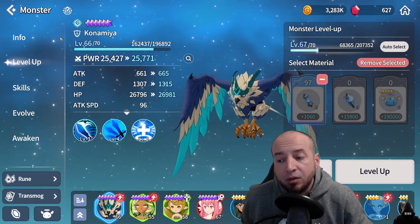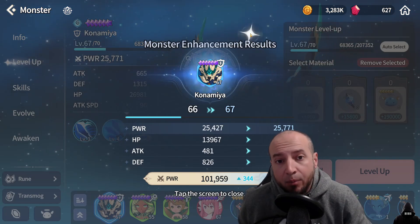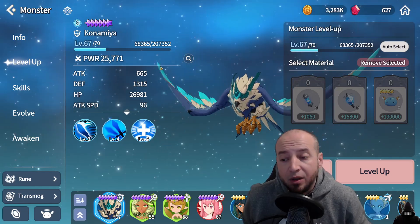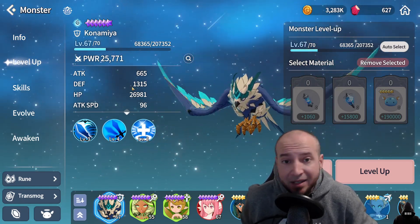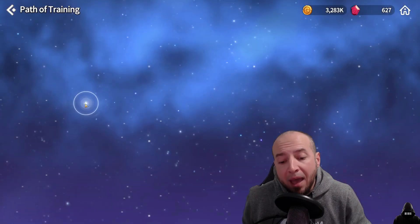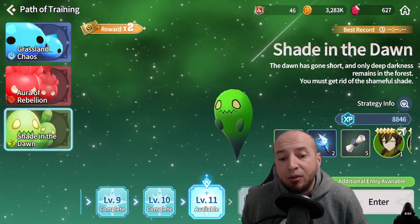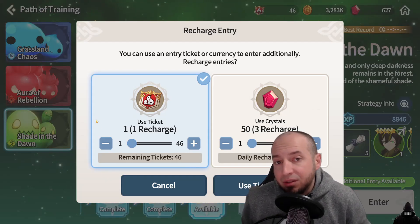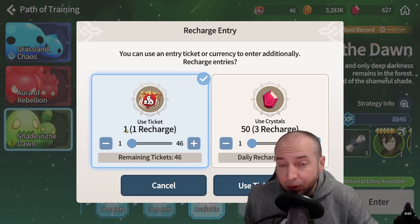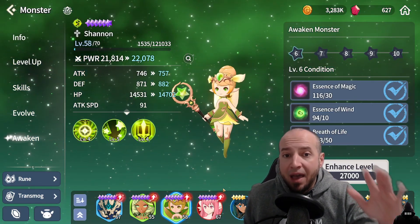The majority of power level comes from your monster being level 70, the rune quality, and your skills — those will always be your highest percentage contributors. Max evolving and leveling up to max is very important to raise power level and get rid of the penalty. For free to play, I'd suggest only doing Path of Training on your six entries a day, trying to reach the highest level possible. Save these tickets for when the Water Desert Queen event comes in the next week or two.